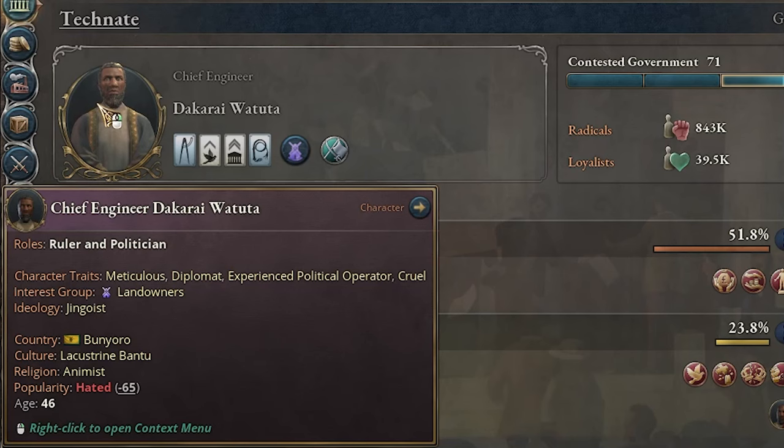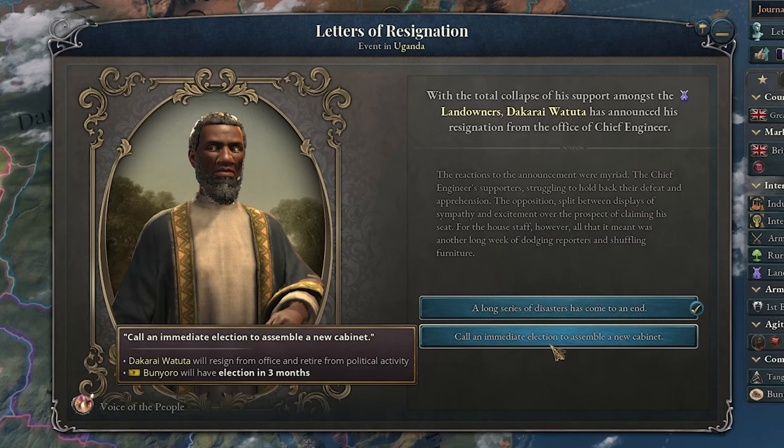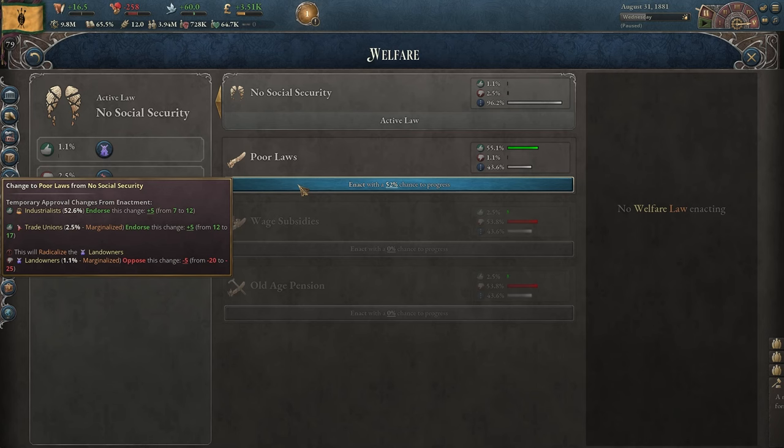For some reason our ex-emperor is still in charge, however he can be resigned from office — I think I'll do that. Should we have an election to choose the next leader? Sure. The industrialist is now in charge. Now let's get some poor laws. I've been investing a lot into my police institution — I just don't want to deal with any turmoil.